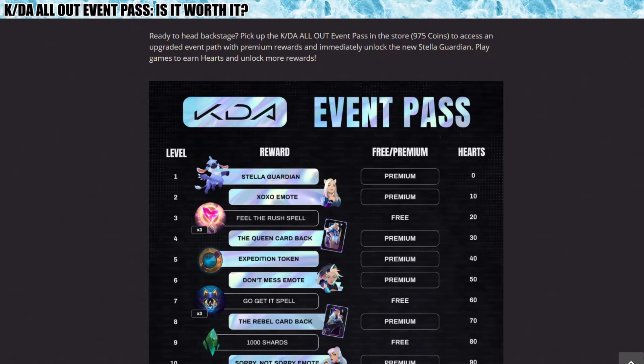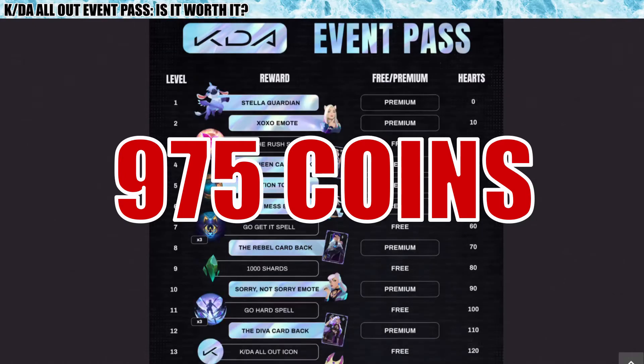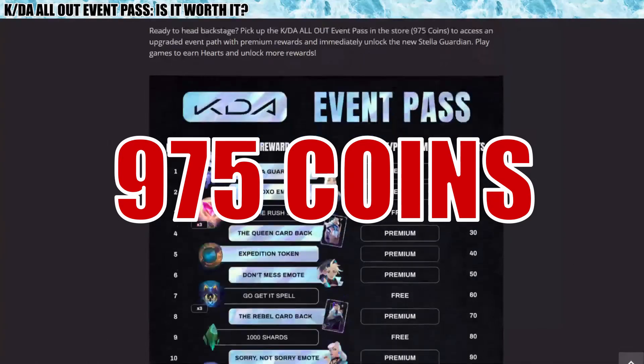Let's start with a brief overview of what the KDA event pass is and the event overall. It started on October 28th and it's going to go until November 24th. There is a series of free rewards and premium rewards, and in order to get the premium rewards you need to pay 975 coins and achieve 28 levels using their different quest system.